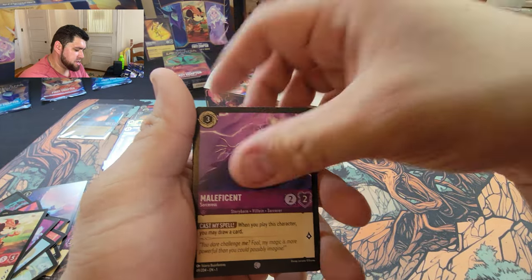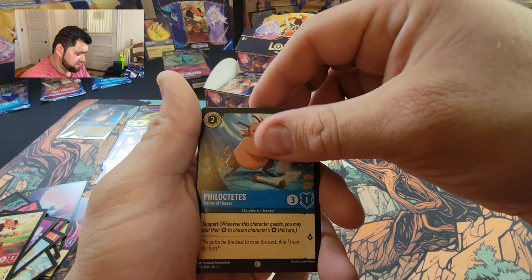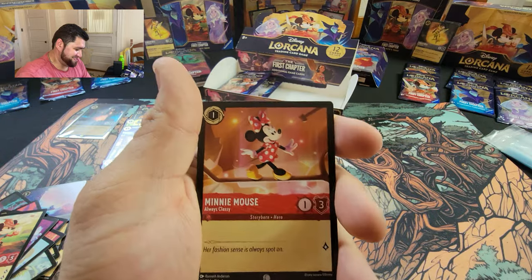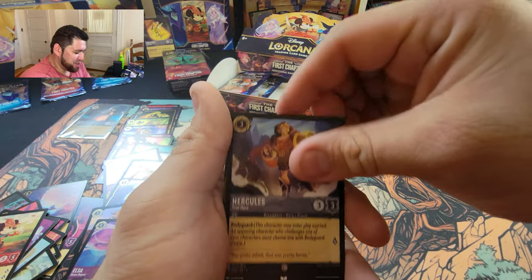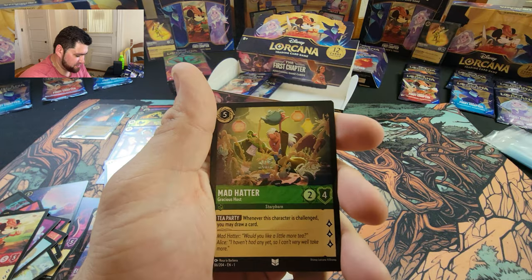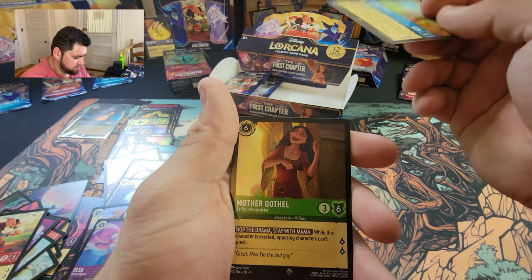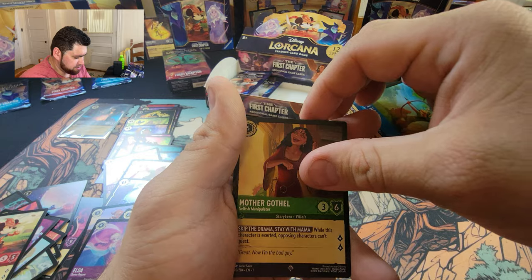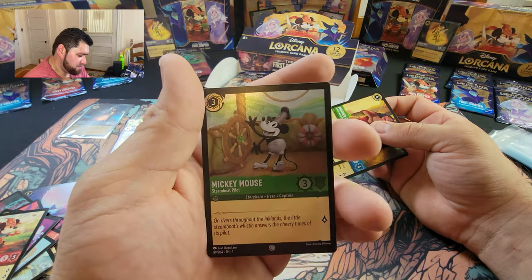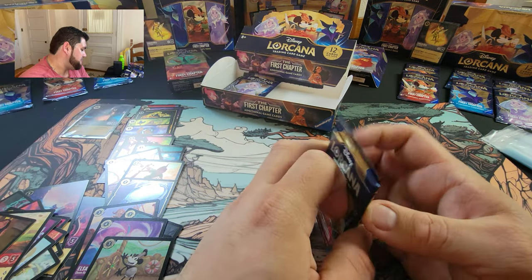Boomba, Maleficent, Peter Pan, Phil — we got Phil — Minnie Mouse, Hercules, Fan the Flames, Anna, Mad Hatter, Robin Hood as my super rare, Mother Gothel, and look — Mickey Mouse the Steamboat Pilot! I love that old artwork style. It always looks cool.